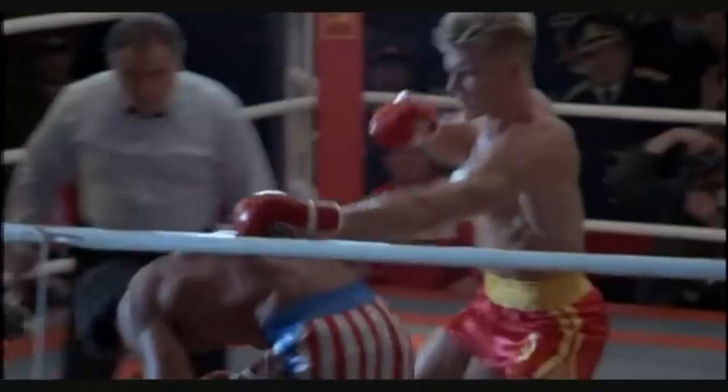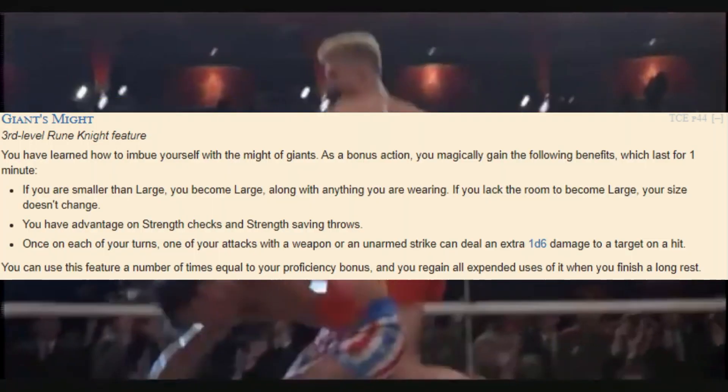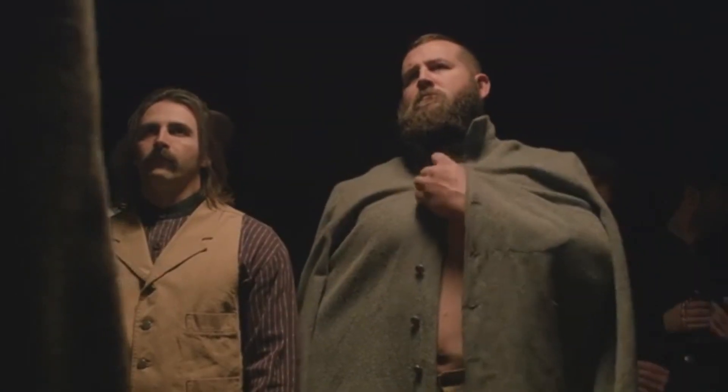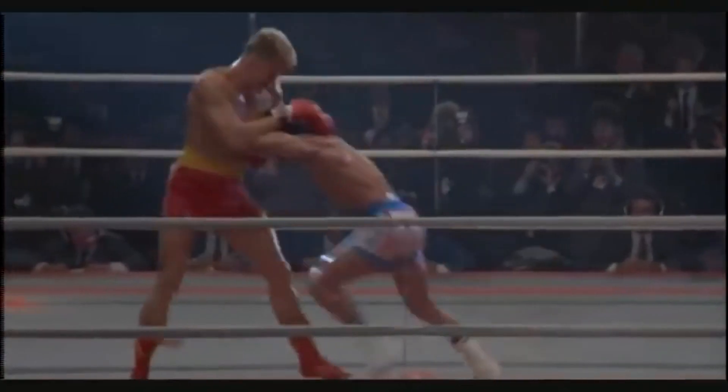Now that we have Ki-Focused Strikes, we are free to leave Monk and go in a different direction. Head back to Fighter, grab Action Surge, and for Fighter level 3 get Rune Knight. It gives us access to runes, which are very useful, and we also get Giant's Might. A proficiency bonus number of times per day, you can make yourself Large, gain advantage on strength checks and saving throws, and deal an extra d6 on an unarmed strike on each of your turns — which is awesome for us.